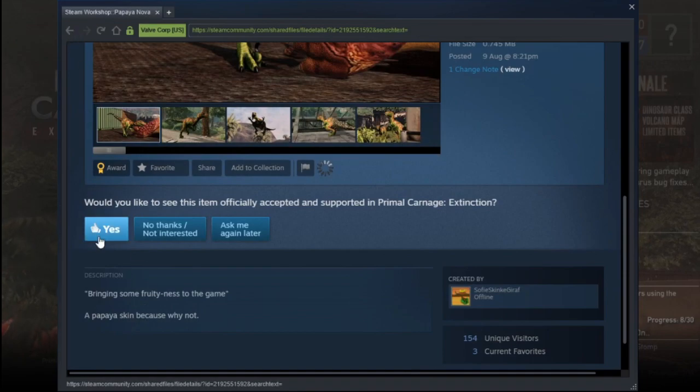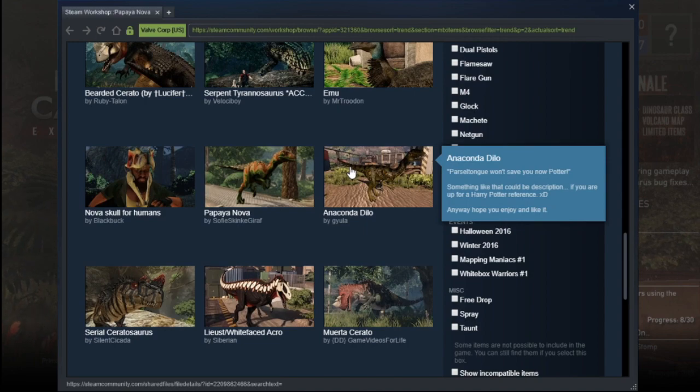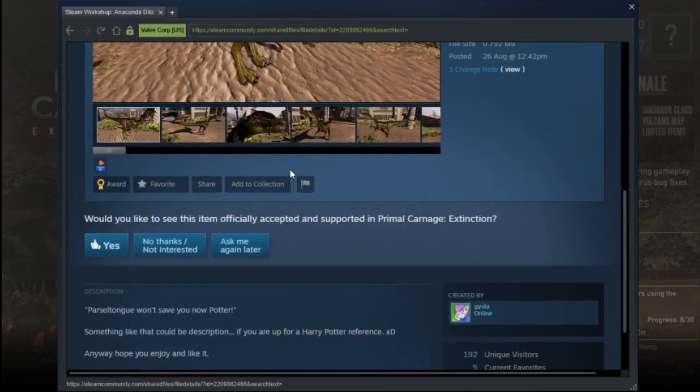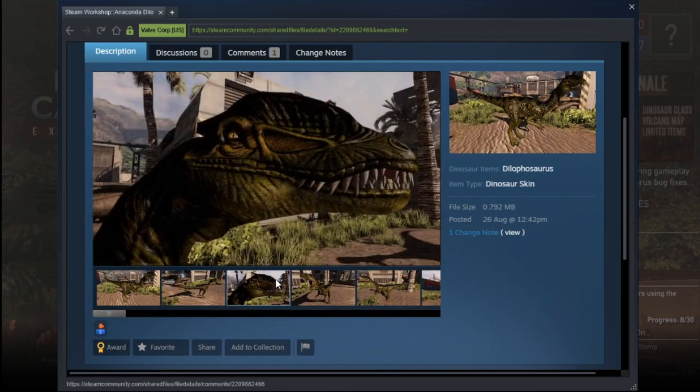Oh it's a fruity skin — instantly approve it. Anaconda Dialer — well it's a snake so I've got to approve of it. I like that line: 'Parseltongue won't save you now, Potter.' That has to get added for that description alone.